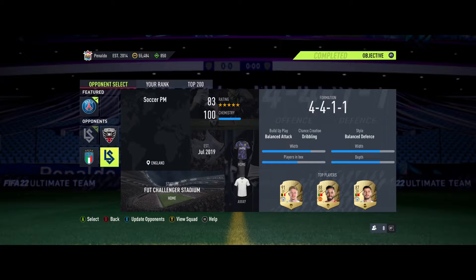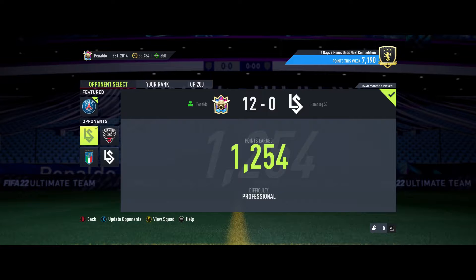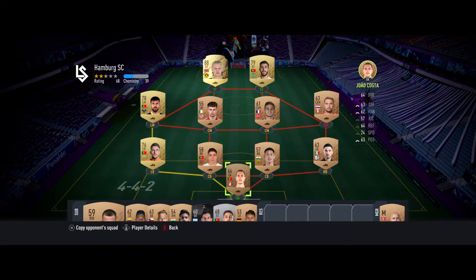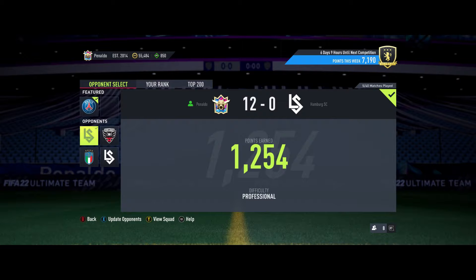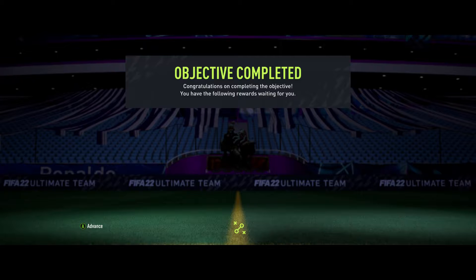The way to do it - even though you're still playing professional difficulty - is to look at your opponents. You can see these are 100 chemistry, 83 overall, 82, 80. But this one I played has really bad chemistry - 39 chemistry, 68 overall. So apart from Holland, it's a really poor team and players are out of position as well. So even though you're on professional mode, you can easily win it.